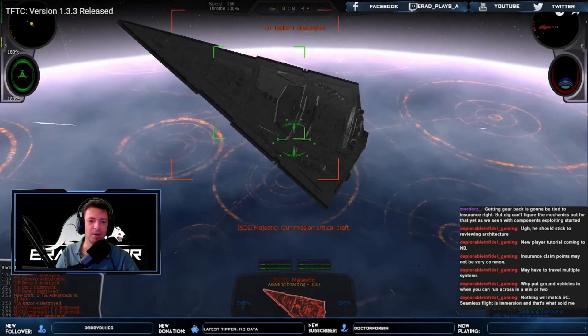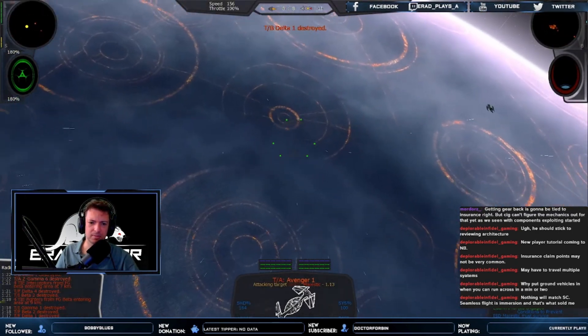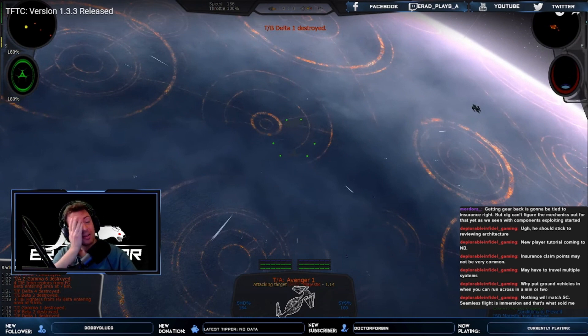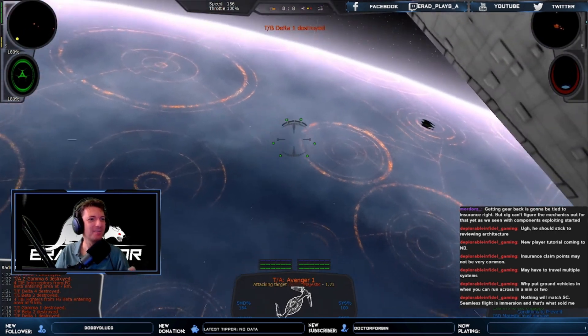Gimbal lock fix — this issue has plagued all versions of the engine from the original X-Wing to X-Wing Alliance. This was the most horrible thing when I tried X-Wing Alliance Upgrade for the first time with those new giant planet backgrounds — Coruscant right in the back. It's been causing a lot of discomfort playing those games, always feeling like something was holding you back when flying. This has now been fixed.